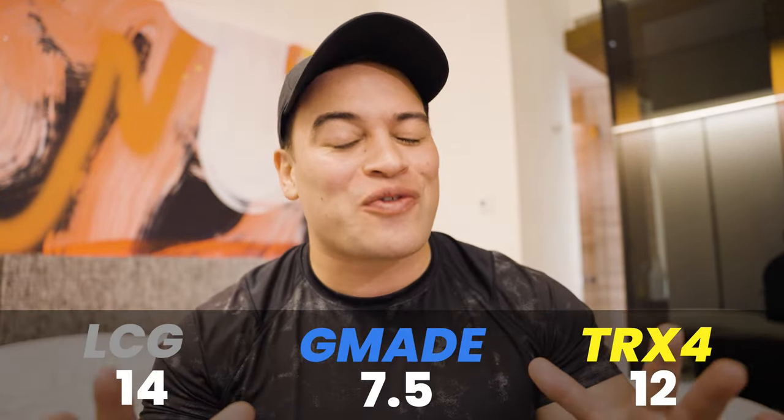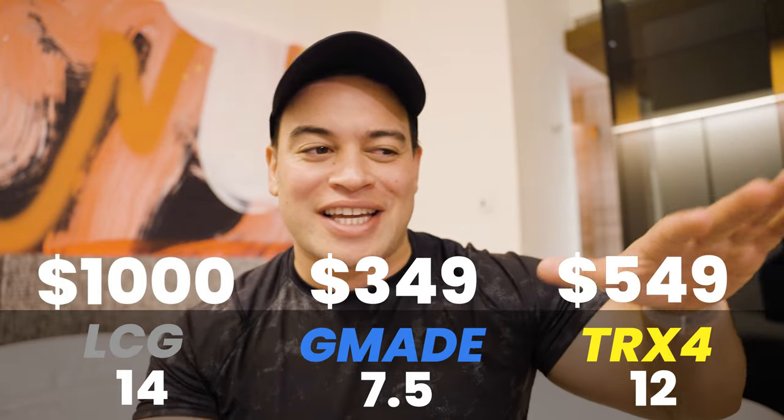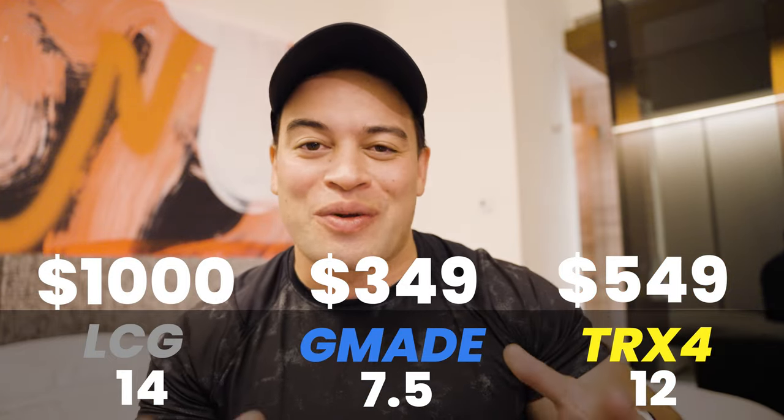Before the final results, a reminder that all these cars are linked in the description below. For the final tally: first place, no surprises, is the low center of gravity RC crawler — completed all challenges on the first attempt with 14 points. Second place is the Traxxas TRX4 with a very respectable 12 points. Third place is the GMAID with 7.5 points. These points perfectly reflect how capable each vehicle is.